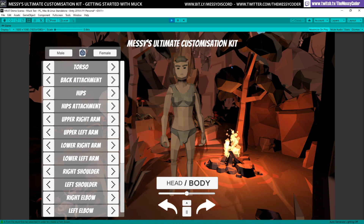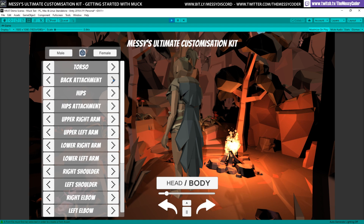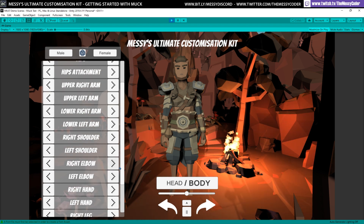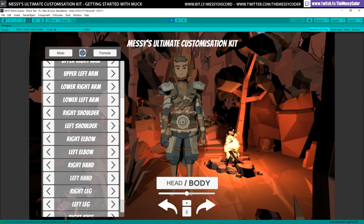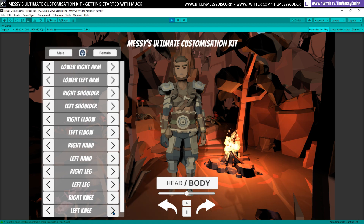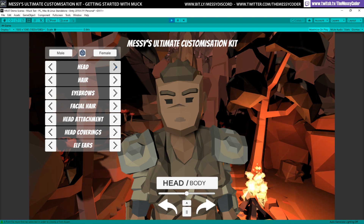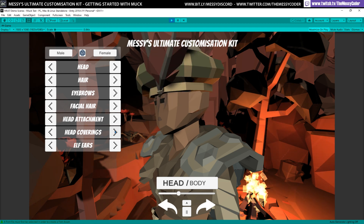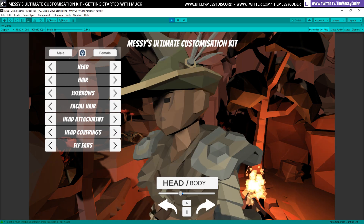Here we are inside the deepest darkest jungles with a nice little fire going on. We've got our lovely lady — we can go through and choose her back attachments, hips, lots of nice attachments. You can go with a Michael Jackson one-glove look if you want. And do her legs and knee attachments as well. If we go into the face, we can change the heads — they've got different scars and things — change the hair, change the eyebrows. She doesn't have a beard. We can also change the head attachments and head coverings, Harry Potter style.